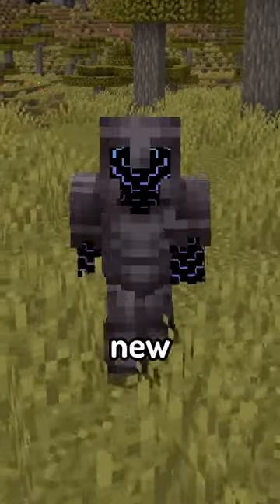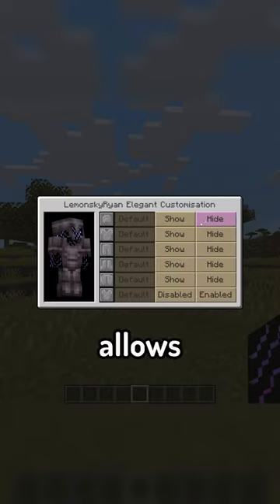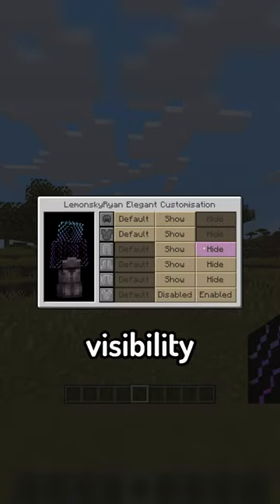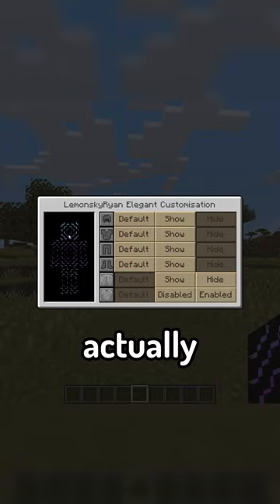The mod introduces a new interface, which can be accessed from this button next to the skin customization settings, that allows you to enable and disable the visibility of individual armor pieces of your armor, letting you actually see your skin.